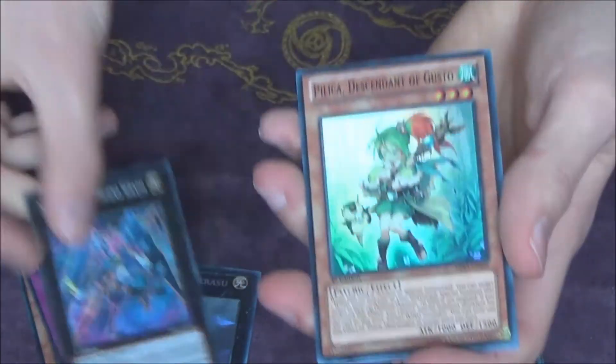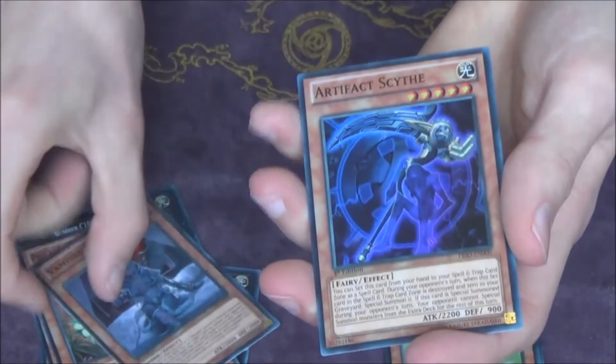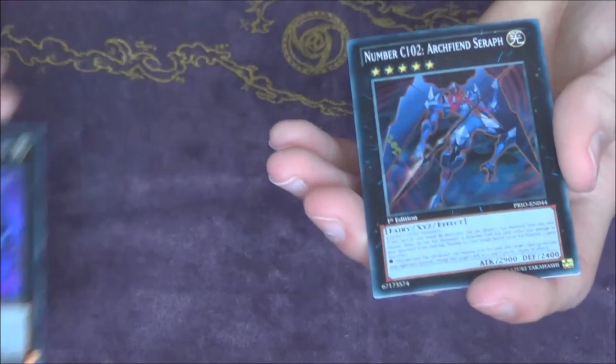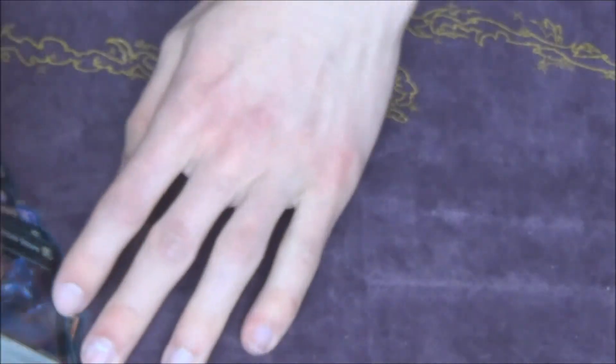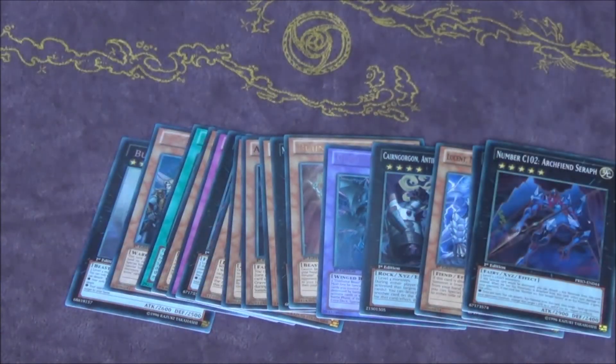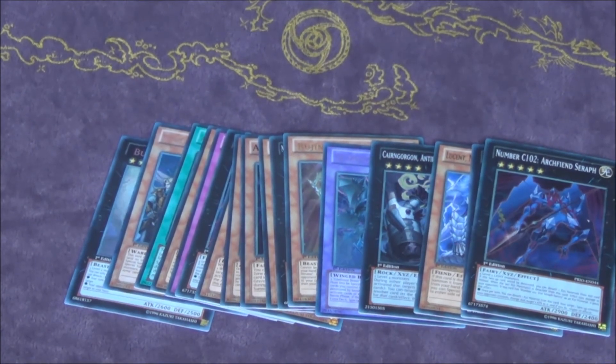So that was the second box. The first box we got the Angelly out of our first pack — Hirami, Gladbeast Fusion, and five supers which contain two Chaos Number 102. In the comment section down below, let me know what you think of my pulls, and I'll see you guys with the next Primal Origin box opening. Bye!